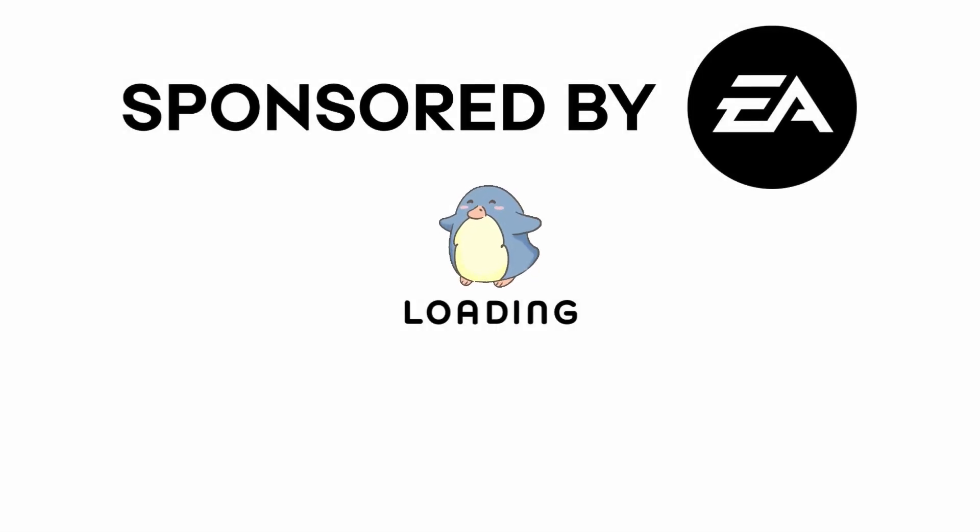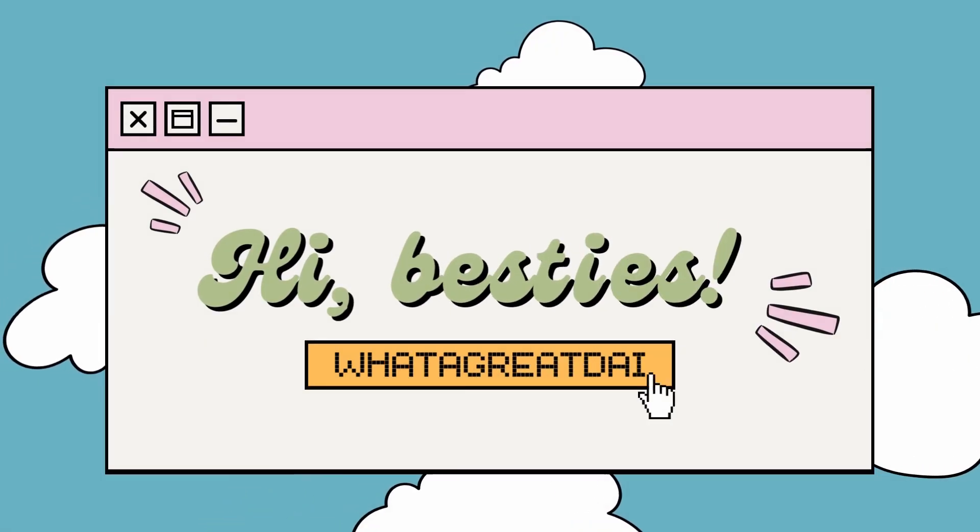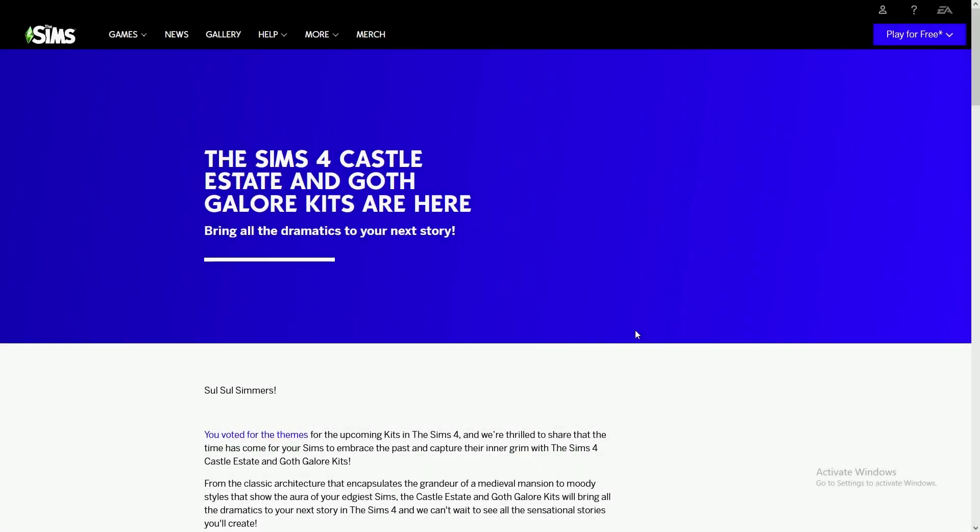This video was made possible by the EA Creator Network. Don't have a good day, have a great day. Hey besties, it's what a great day here and welcome back to the channel. Before we get started, I would like to thank EA, the EA Creator Network, and The Sims for providing me with one code to the Castle Estate Kit and one code to the Goth Galore Kit in order to give away to my lovely community. If you did not know, there are two new kits released today called the Castle Estate and the Goth Galore Kit.